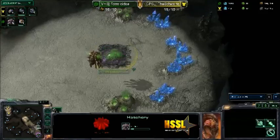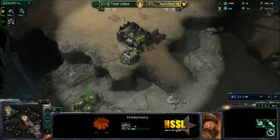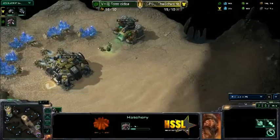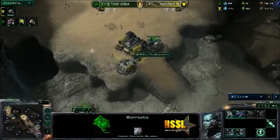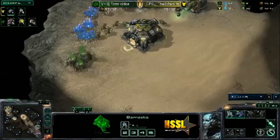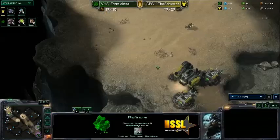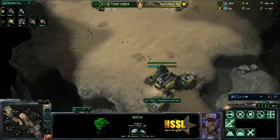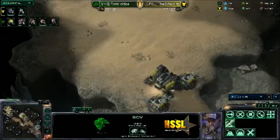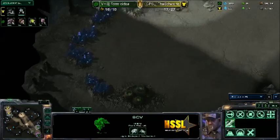It looks like we are going to have a 15 hatch coming out of Formus today. Pretty standard from the Terran — looks like a Reaper opening. He looks like he is going for an early factory here, probably going to pump out Hellions or Widow Mines, and maybe getting an expansion after that.